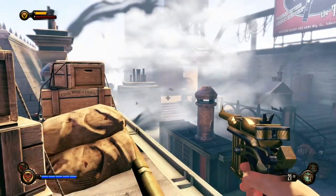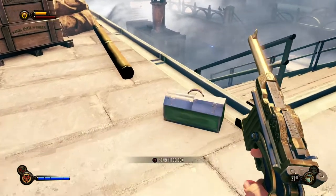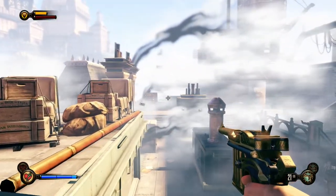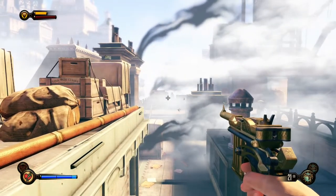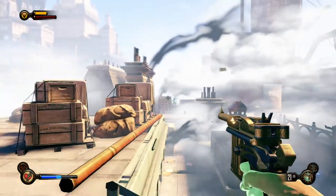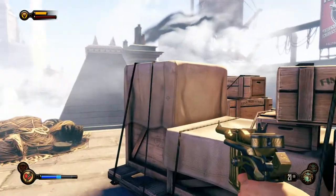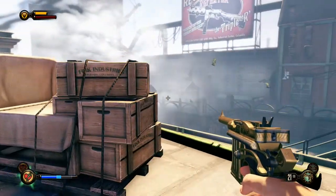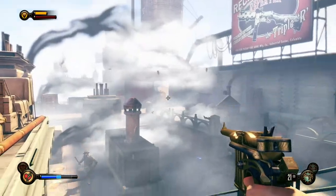I'm gonna switch back to the other weapon. The pistol is a bit more effective at the moment, especially since it's the golden pistol we're using. I think we can actually use possession to take control of a unit over there, and then they start killing off each other, but they actually managed to kill him.